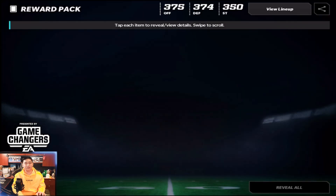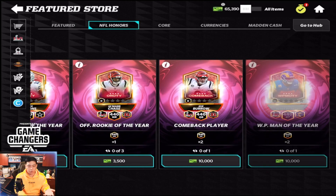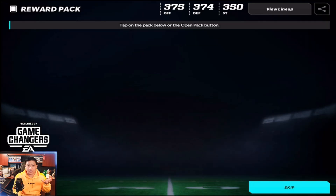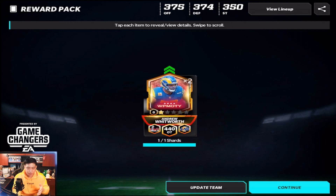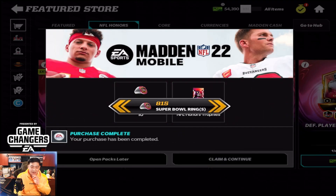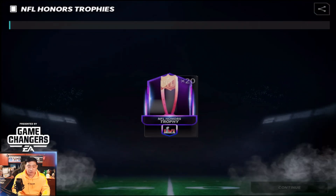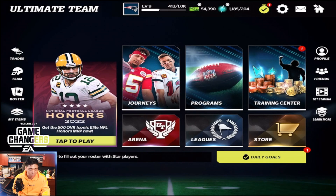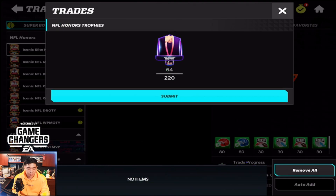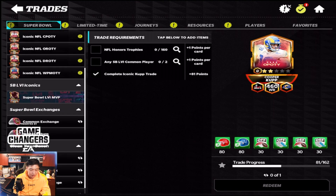I'm not going to get Joe Burrow in this video since we have two quarterbacks — we'll get Aaron Rodgers instead. There's Andrew Whitworth. Now I need to build Aaron Rodgers, so let's get these requirements going. You do need more trophies for Aaron Rodgers — going to trades, the MVP requires 220 while the other guys are only 160.